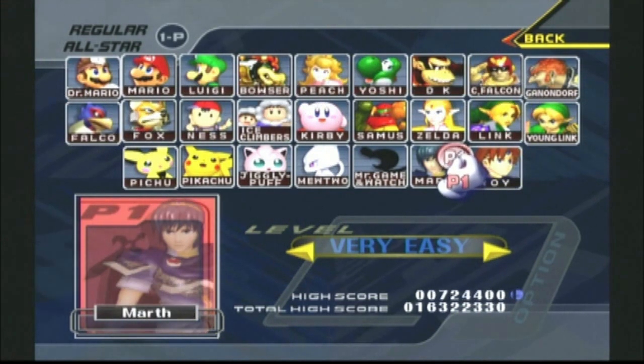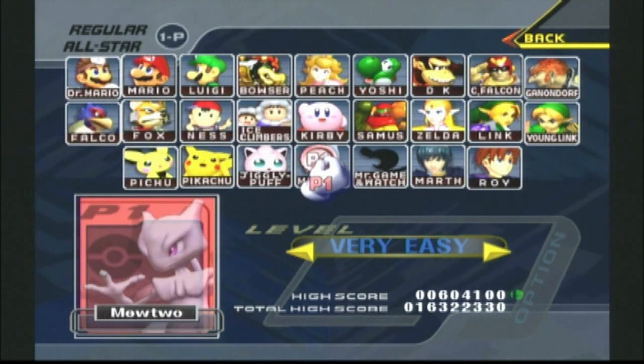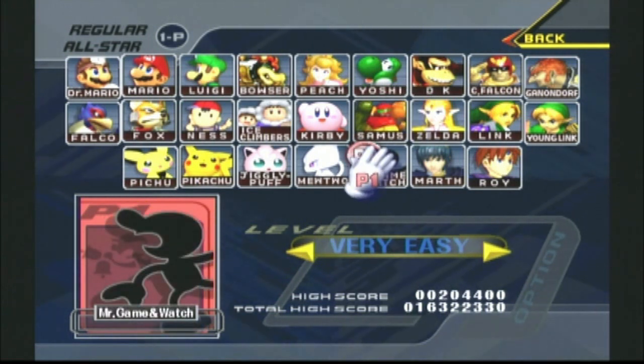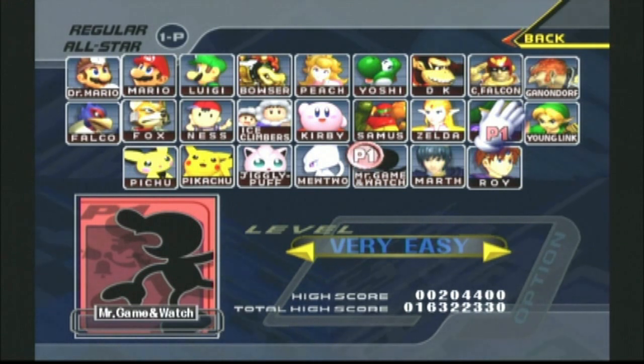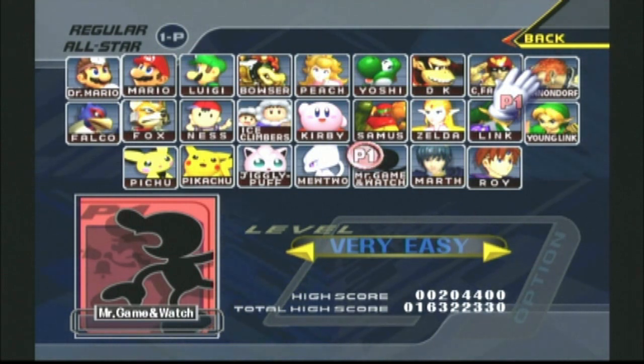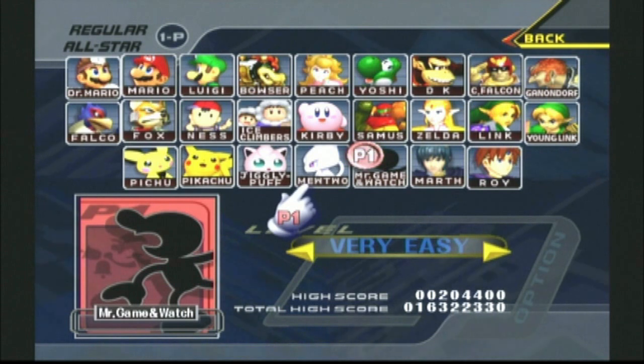We've managed to showcase 24 out of the 25 characters in this game throughout this playthrough, and now for this episode we are down to one last character, and his name is Mr. Game & Watch. Mr. Game & Watch is typically the last character most people are going to unlock in this game. To unlock him, you have to complete either Classic, Adventure, or Target Test with all other characters, or you can play 1,000 versus matches.